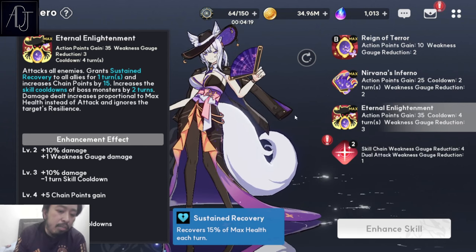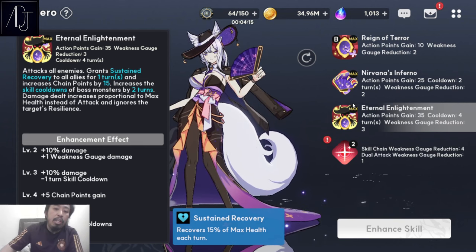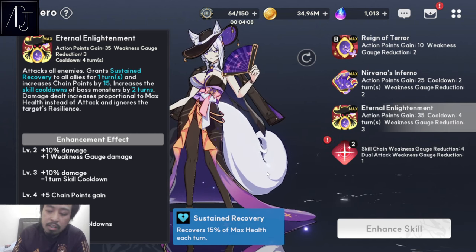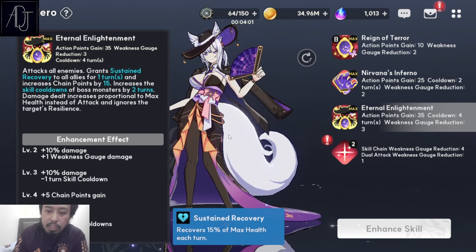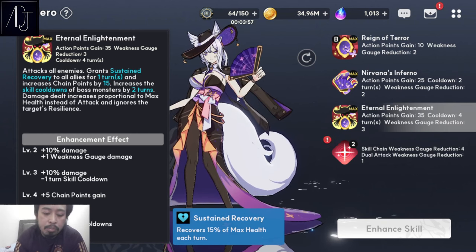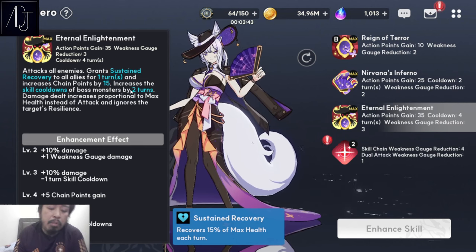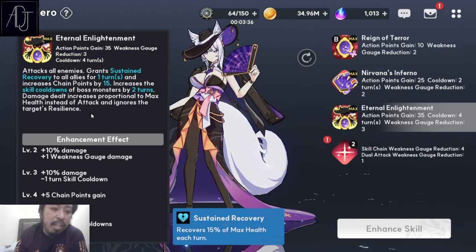Based on my play testing with her in PBE, she's already good enough with this kind of sustained recovery, so you don't really need a dedicated healer. You don't need Theo or Astay — Tamamo No Mae is already pretty good enough. And not only can she do sustain for your team, this skill also gives you an additional 15 chain points. Chain points are very OP in PBE because you can spam chain skills, and her chain skill is really good — that's why she excels in PBE.